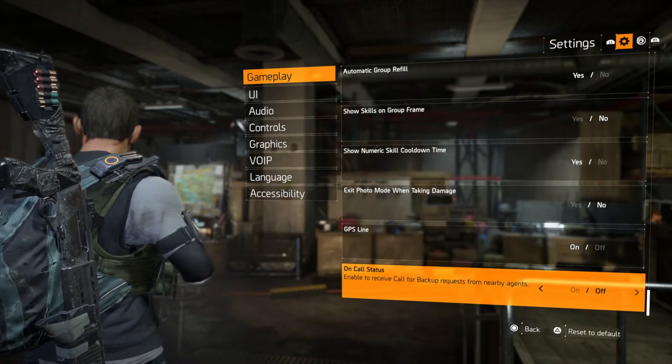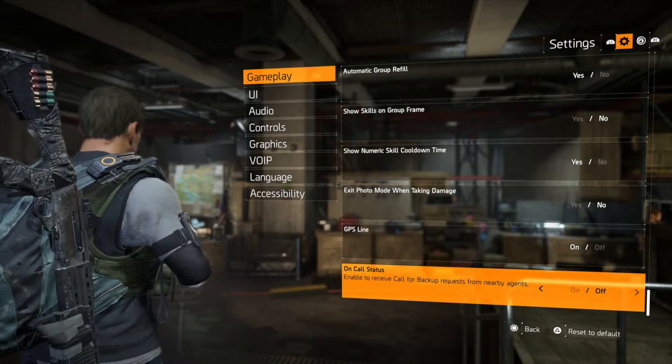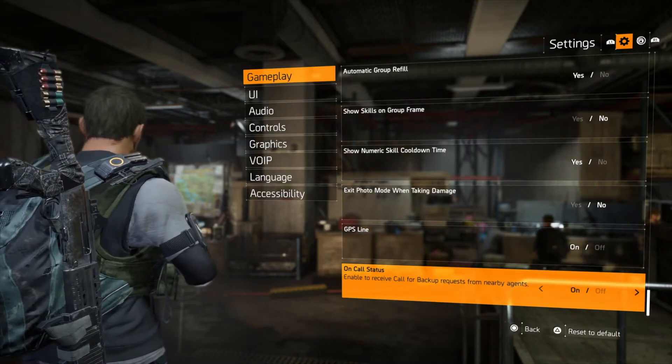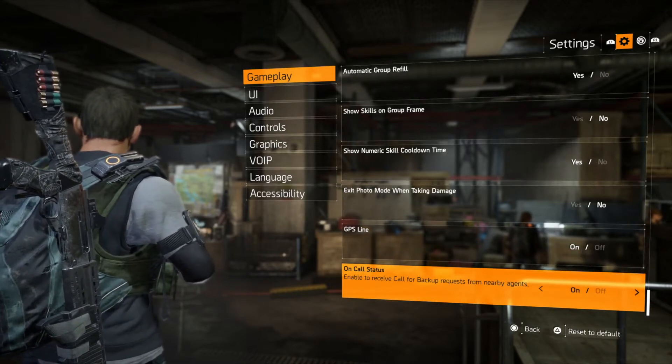When you're there, toggle to the right — press on over to the right — and there you go. Backup requests will be declined going forward, so you don't have to listen to the requests coming in all the time.